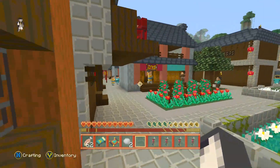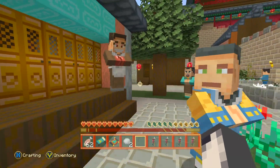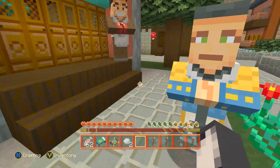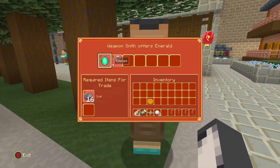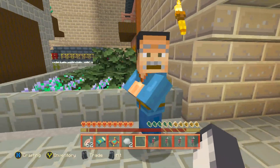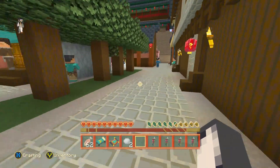Looking at these little villagers, they do have a very Chinese-y sort of look to them — like a Chinese prince kind of thing. He's a weapon smith, and he looks like a wise man. He's got that shepherd look about him.